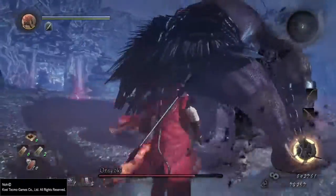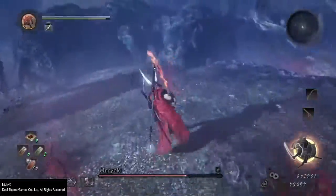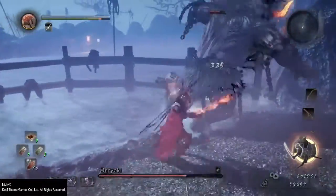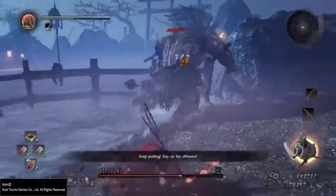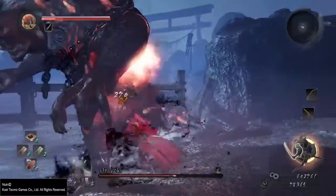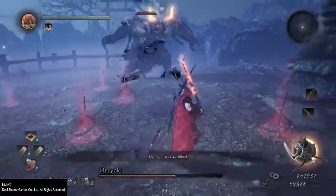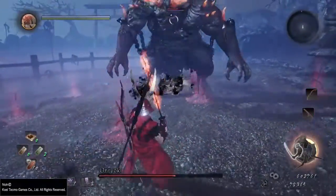Now if he does go down, you can revive him by running up to him and holding circle. However, in order to do this, I would highly recommend that if he goes down, kite the large enemy you're fighting far, far, far away from the NPC. That way you have plenty of time to pick him up and you don't get hit in the process.